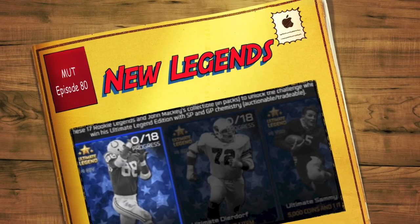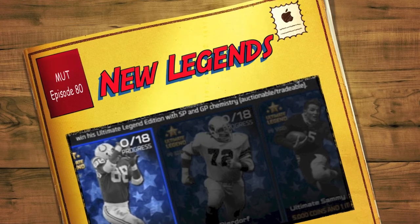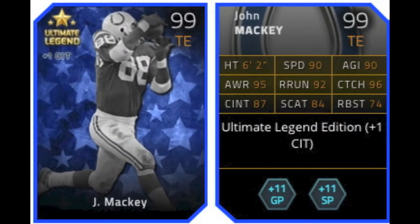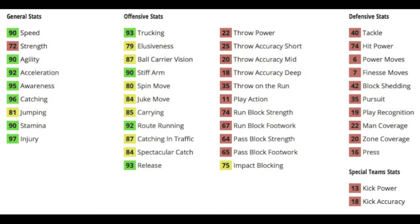Yo guys, what is up? It is Nick, and today I'm going to be going over the new Ultimate Legend cards that came out this Saturday. Just like every Saturday, two new Legends are released. First is the Ultimate Legend John Mackie, 99 overall tight end. Gives plus 1 to catch in traffic and plus 11 to pull ground and pound in short pass chemistry.